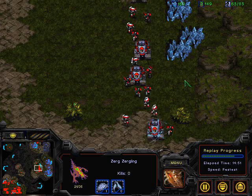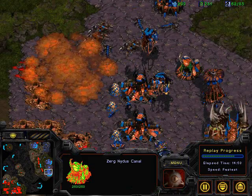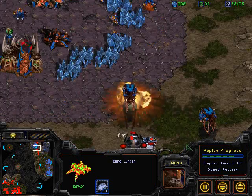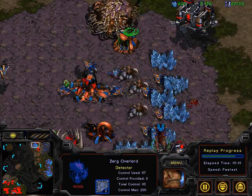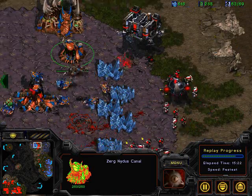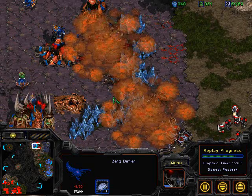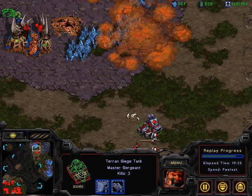Sadist decides to go hit Moe's expansion — there is a nydus canal up though, so Moe will be able to reinforce that position very quickly. One siege tank accidentally wanders into the sunken colony range. Sadist tries to gaslight — take out — that nydus canal before the defilers come through. The marines try to snipe it off, but not quick enough. Sadist is forced to pull back — ouch, juicy siege tanks going down.